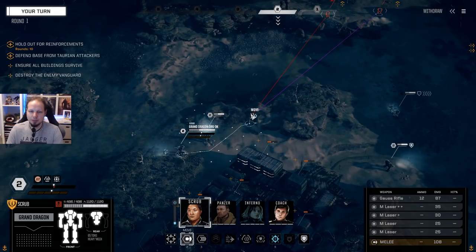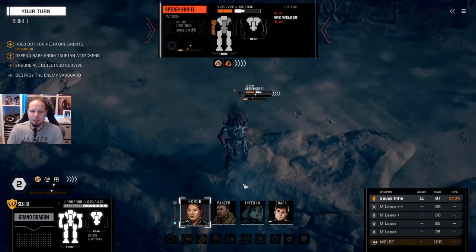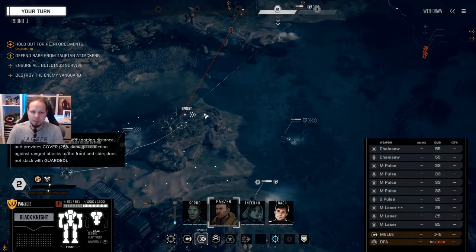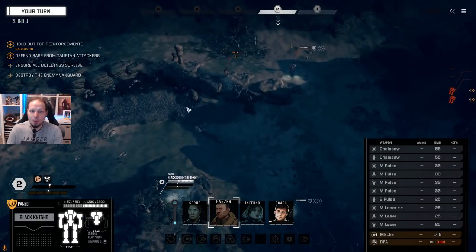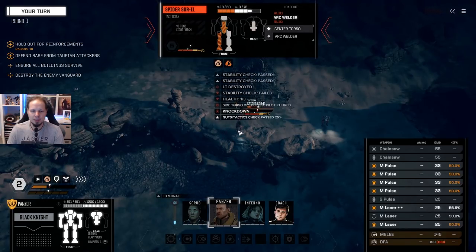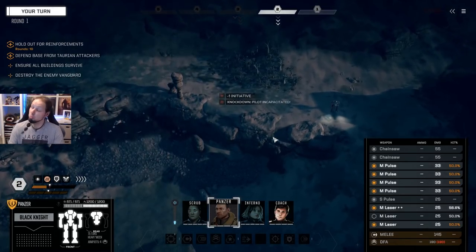Gauss Rifle — Dragon. If my Gauss rifle hits, this guy will be unsteady and then we can follow up. Should have used the pulse lasers from the Black Knight before — I think that would have been the better combination. This guy is not evasive anymore, so now we can just go ahead and shoot him. The pulse lasers from the Black Knight, of course, they ignore evasion from enemies and therefore they're really good at getting some stability damage in to make him unsteady. And then he loses his evasion, and then I could have followed up with the Gauss rifle a bit more reliably. This is a kill — this is a kill because the pilot is now getting killed. That's a Spider down.